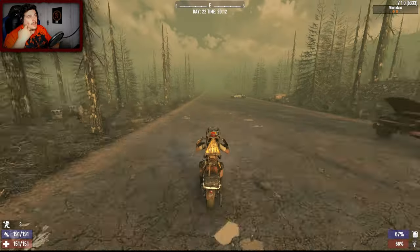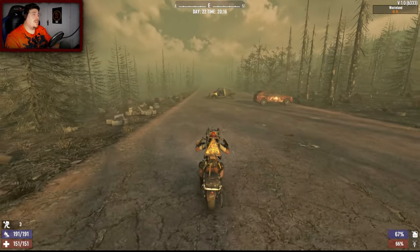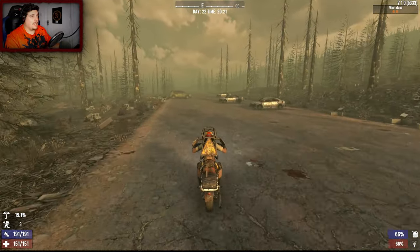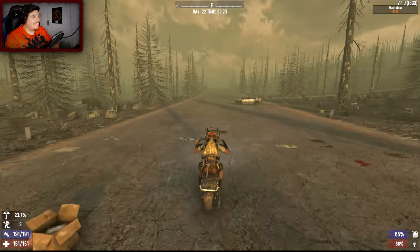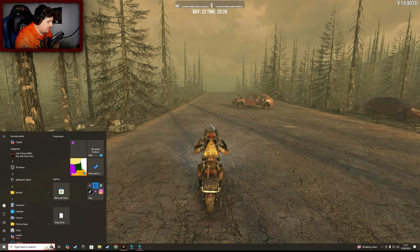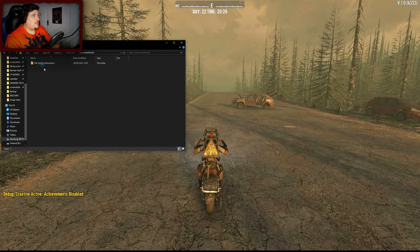I think that's Vanity Tower over there. I pride myself on knowing this game - I've been playing for about four years, started when Alpha 19 dropped. But I'm absolutely clueless - I'm stupid, I'm dumb, I'm a moron. Because if I pause the game and go to AppData, then to 7 Days to Die generated worlds, I can see my map.